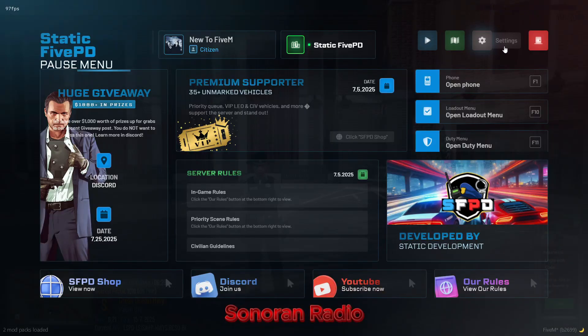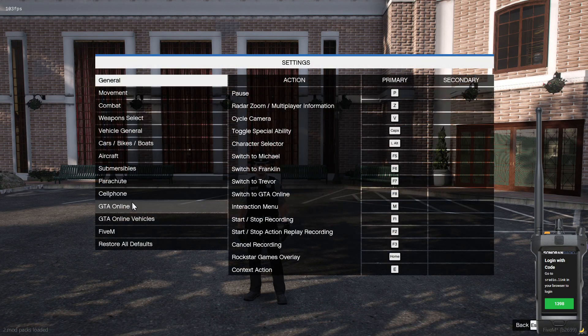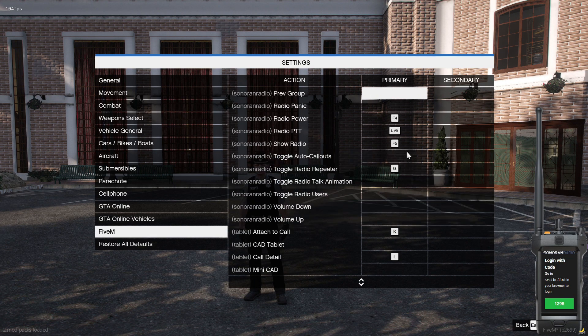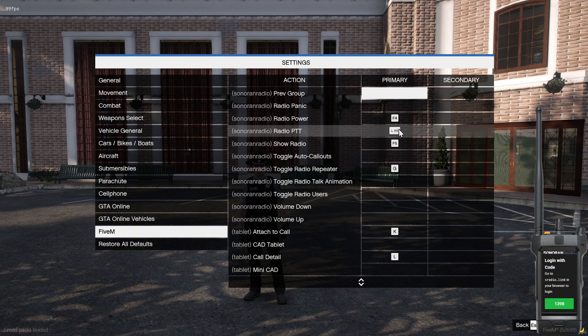Let's get your radio set up. By default, the radio key isn't bound to any keys. Type /radio in chat or open your settings, search for Sonoran Radio, and bind a key. You will need to do this for your push-to-talk as well.